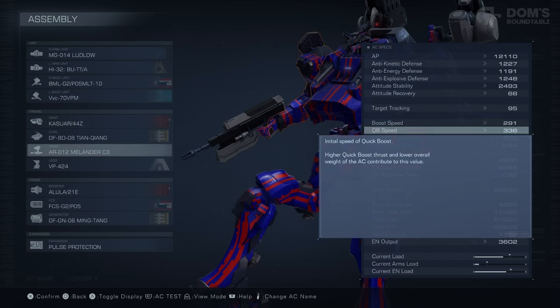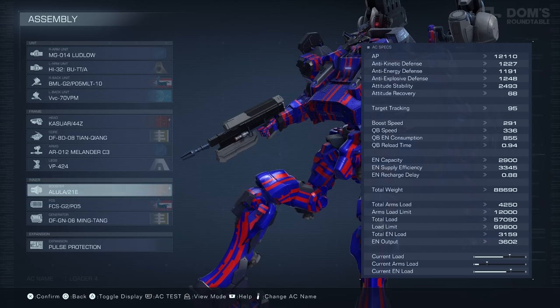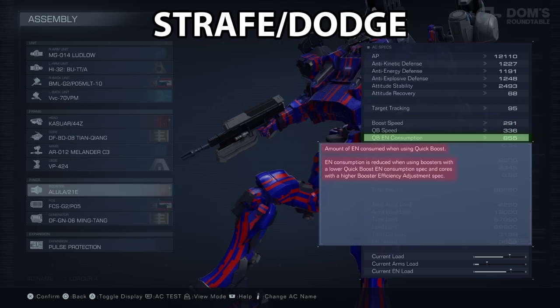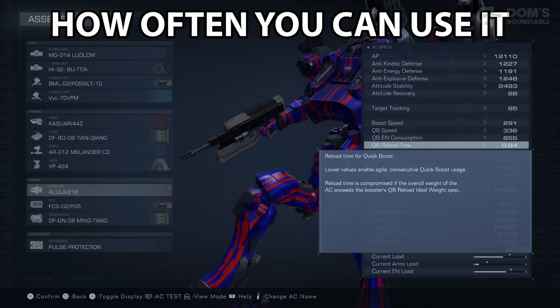Next up is your Boost Speed and Quick Boost. You do specifically have a Booster component that will increase your maximum boost speed, and this is literally just how fast you move around when boosting. However, this is also affected by a lower overall weight. You then have your Quick Boost stats, and this is basically your Strafe or Dodge. Various parts and weight will affect exactly how quick your Quick Boost is, how much energy it uses, and how quickly you can use consecutive Quick Boosts.